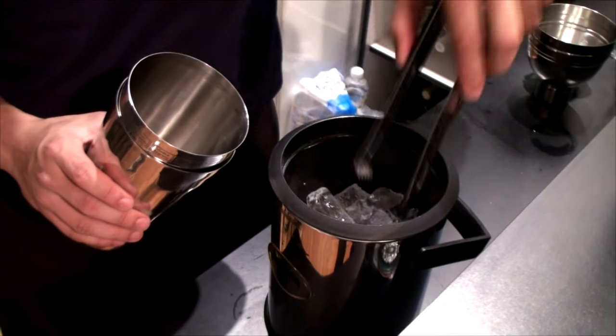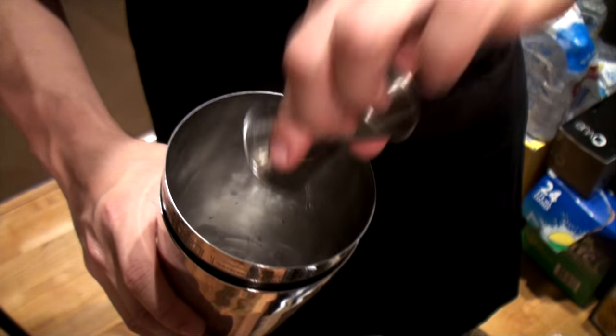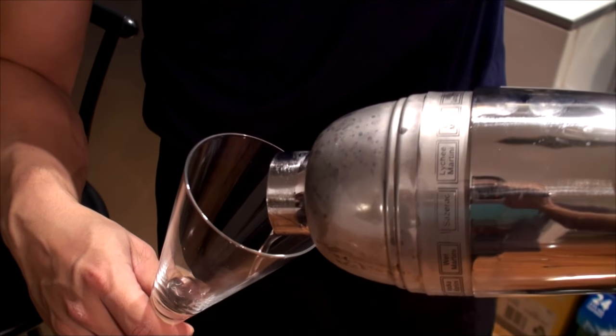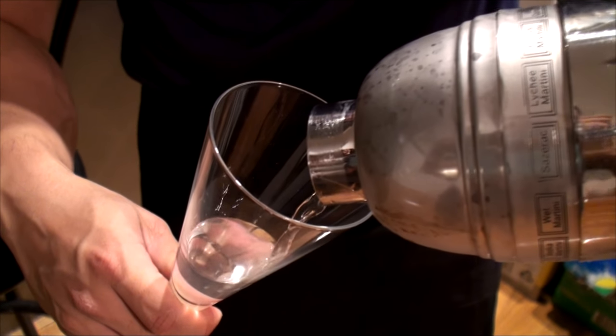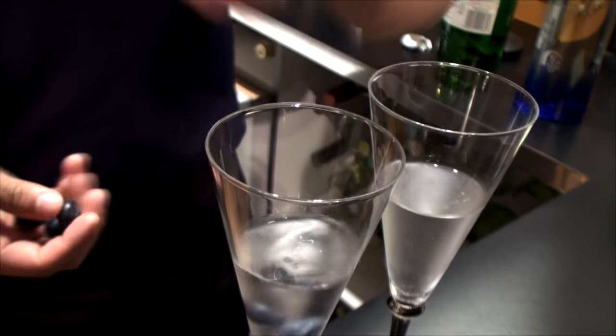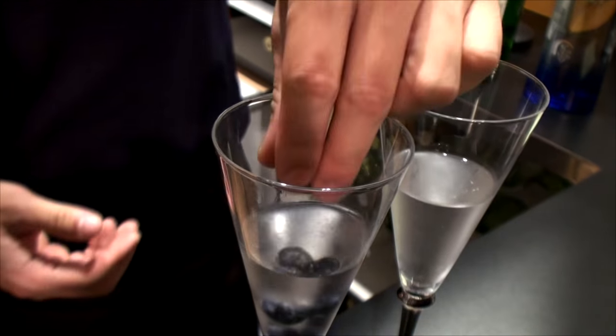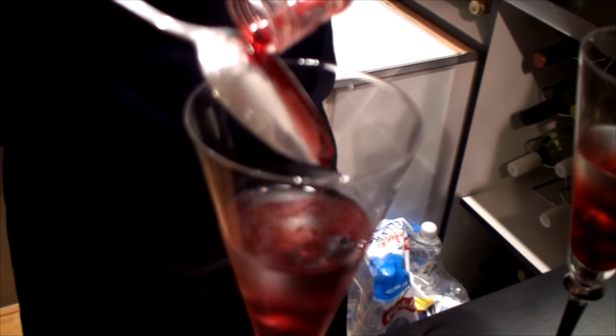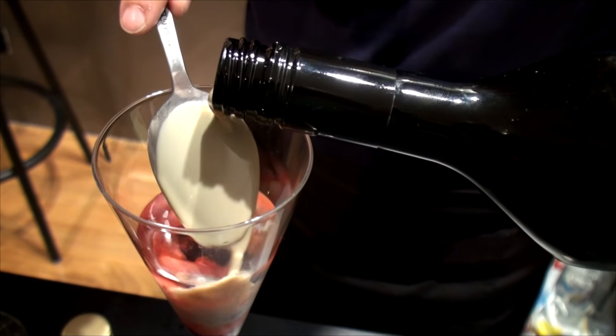Fill a cocktail shaker with ice. Add the vodka and gin, then shake for 10 seconds. Pour the alcohol into a cocktail glass, followed by the blueberries, which I have assumed are related to the dwellberries that the original recipe calls for. If you have grenadine, add a touch to your cocktail. Next, add the Baileys.